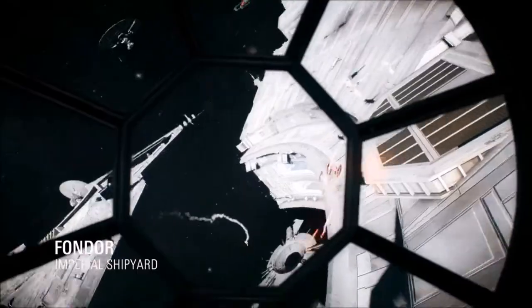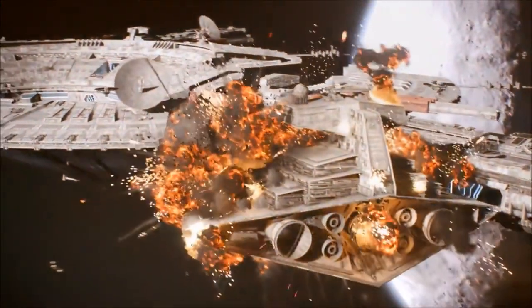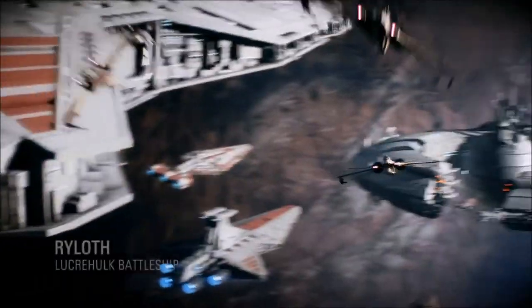Moving on to the original trilogy, we jump to the Fondor Shipyards where we see the Millennium Falcon and Boba Fett's Slave One, also confirmed as hero ships for the new game. It will be very similar to the first game in their capabilities, but with the new customizability options there will hopefully be some new stuff in there for us.